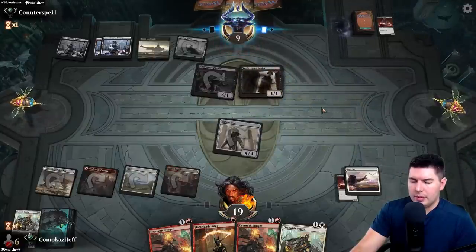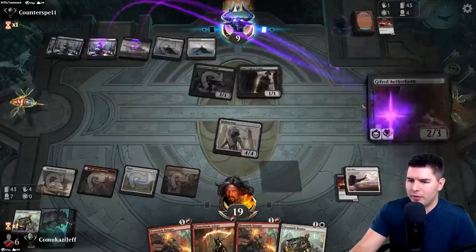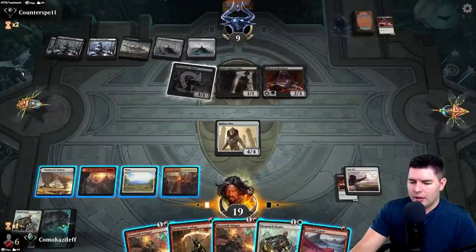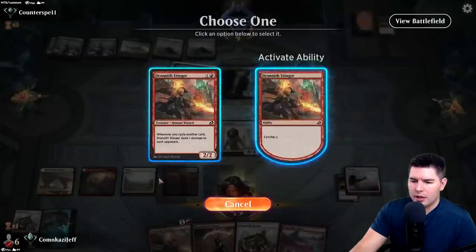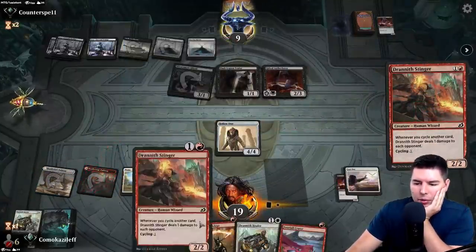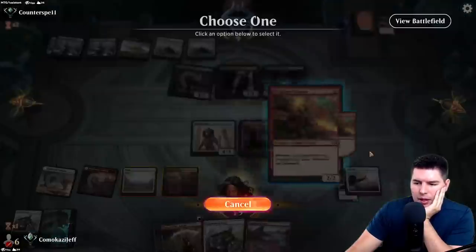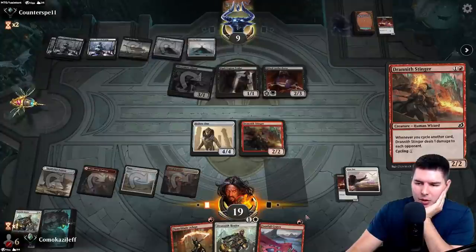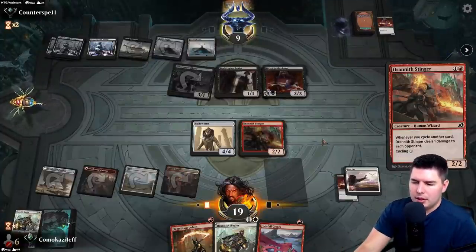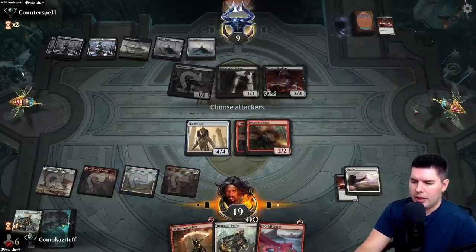Legion Zealot — down to nine, they're hurting themselves, which is good, but they were obviously playing some sort of life gain. Let's use Footfall Crater to give some haste. Let's play two Stingers, hope they don't have removal for these guys, and then cycle as much as we can on the next turn. No attacks, pass the turn.